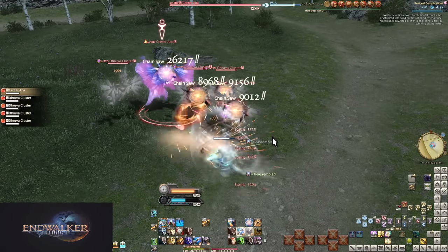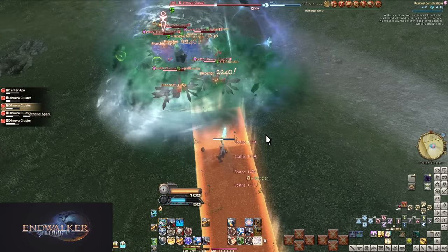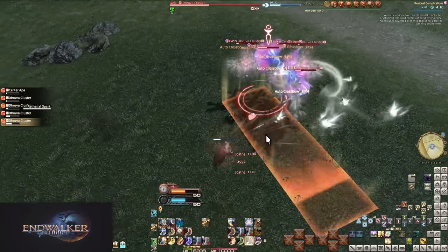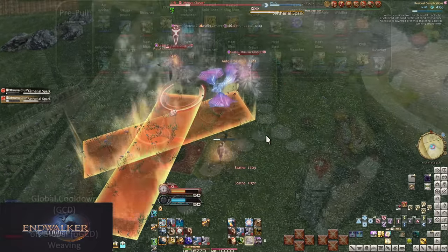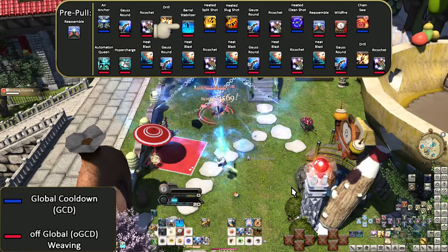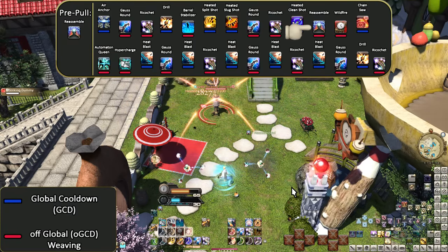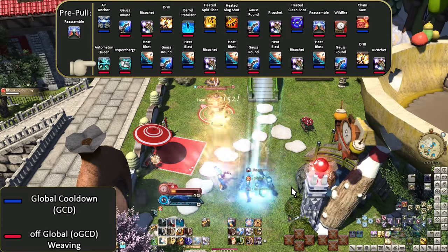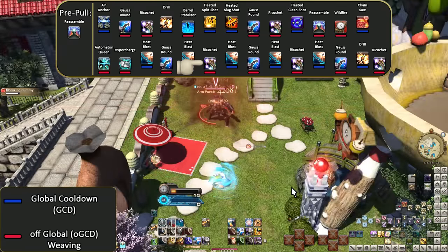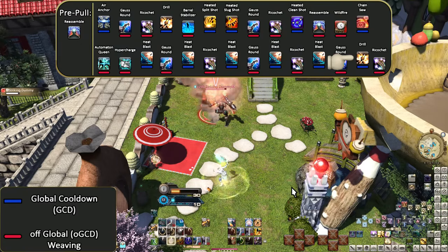The level 90 opener: Pre-pull, Reassemble, Air Anchor, Gauss Round, Ricochet, Drill, Barrel Stabilizer, Split Shot, Slug Shot, Gauss Round, Ricochet, Clean Shot, Reassemble, Wildfire, Chainsaw, Automaton Queen, Hypercharge, Heat Blast, Gauss Round, Heat Blast, Ricochet, Heat Blast, Gauss Round, Heat Blast, Ricochet, Heat Blast, Gauss Round, Drill, Ricochet. We slot in Chainsaw and now have two Reassembles to buff two of our attacks. After Slug Shot, we use Gauss Round and Ricochet to spend them as party buffs come up. When we finish Clean Shot, put up Reassemble then Wildfire — Wildfire being second is extremely important for making sure you get six attacks under the timer. We reassemble the Chainsaw for party buffs. This Chainsaw gets us to 50 gauge so we can both summon our Queen and head into Hypercharge.